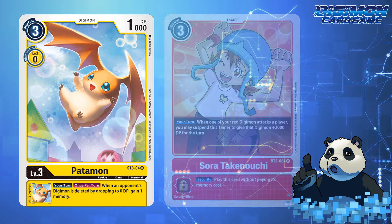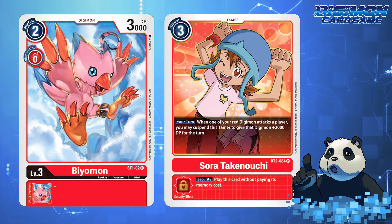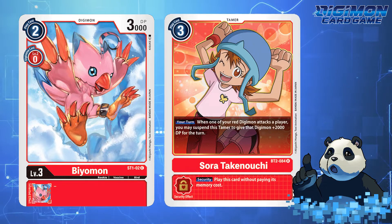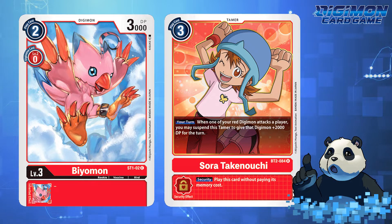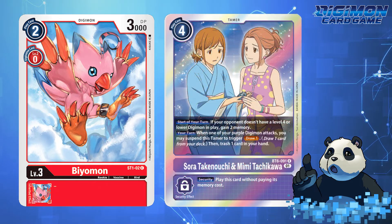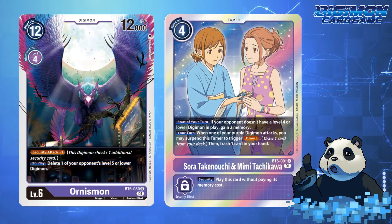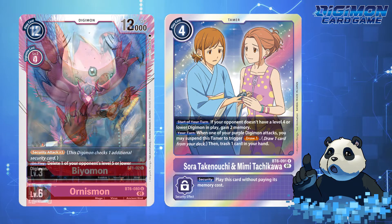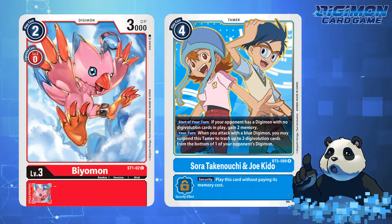But for Sora Takenouchi and Biyomon, this Digimon has no way to search for Birdramon, Garudamon, and Phoenixmon. Even worse, Sora Takenouchi is one of few Tamers that does not appear as a standalone Memory Tamer that sets you to 3. While she does appear as a Tamer that can provide DP buffs to your Digimon, and as a co-op Tamer in purple with Mimi, Biyomon has zero support in the purple category unless you count Ornismon as a Dark Phoenixmon counterpart. Additionally, Sora appears as a co-op Tamer with Joe Kido, but again there's no support for Sora and Biyomon in the blue category.